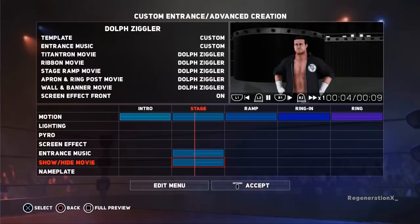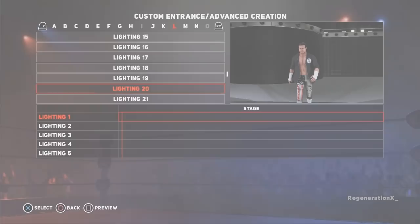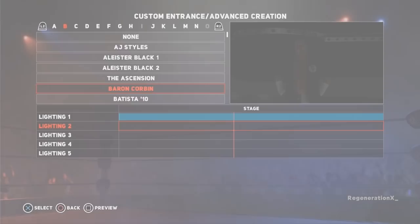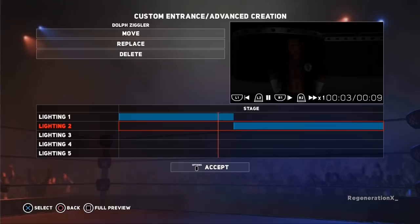For lighting, change Dolph's intro lighting to Lighting 20 for a darkened arena, then save and select his Stage lighting and also change it to Lighting 20. Stay on this screen, press down to select the second lighting row, press Select and choose Dolph Ziggler from the list of lighting, then set the lighting at the same point his Trons turn on. From here, add the Dolph Ziggler lighting to the Ramp, Ring In and Ring sections, and you're good to go.